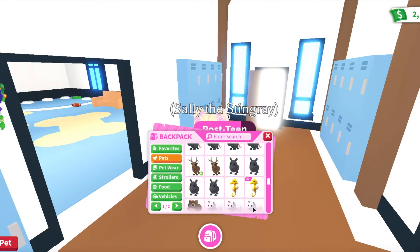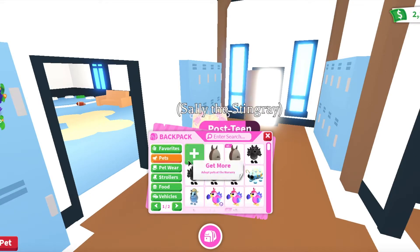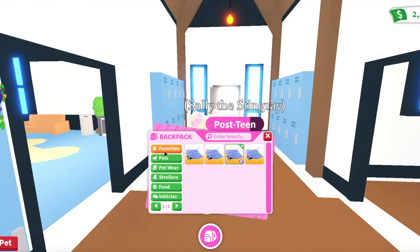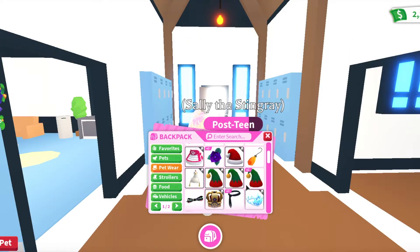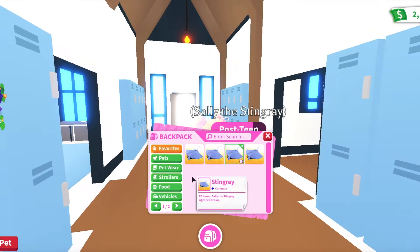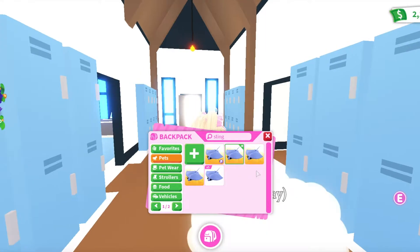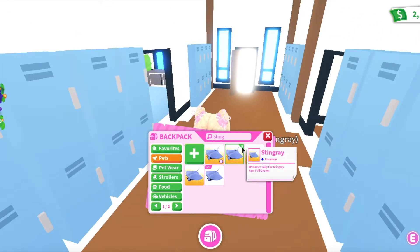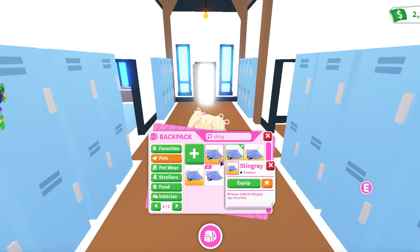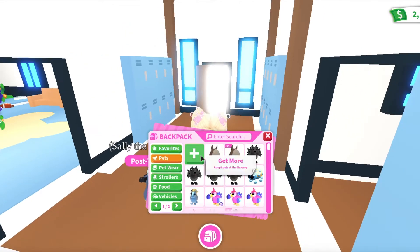The most useful tabs are the pets tab and the favorites tab — one to find the pet you want to make neon, and once you've favorited all those pets, your main tab will be the favorites tab. I also like to use petware while aging up pets, both to give my pet style and because it helps identify which pet you're leveling. Even without the favorites tab, the hat icon on the pet lets me know immediately which stingray I am leveling up.